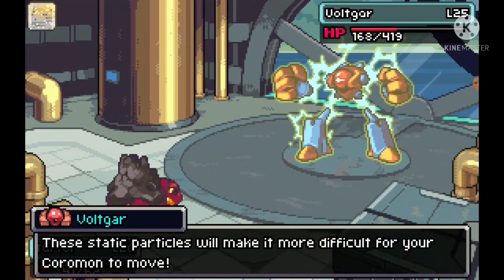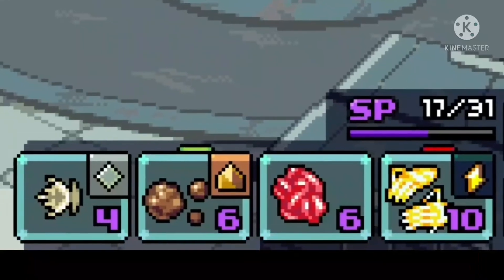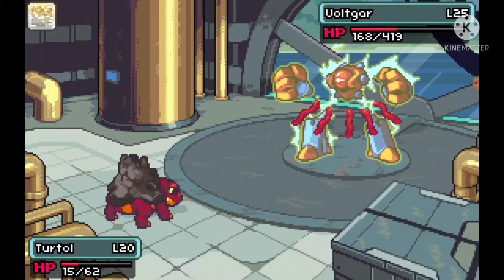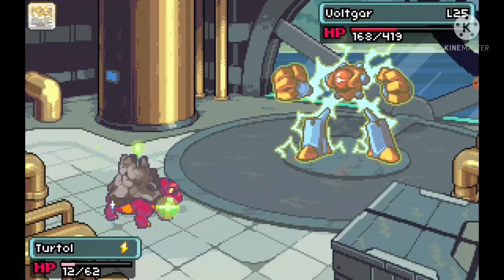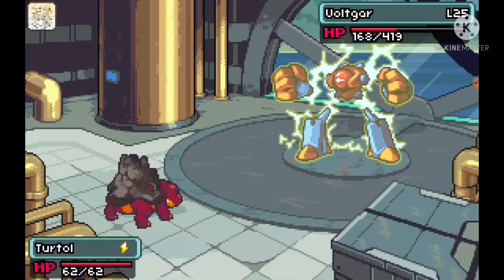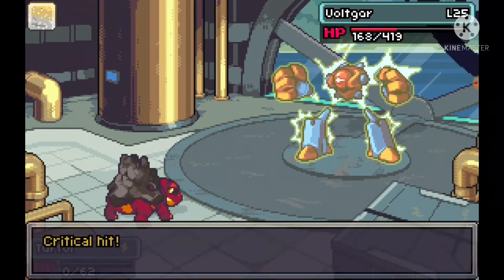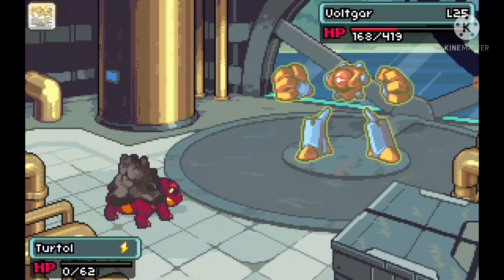Poison doesn't affect him anymore and his static particles are going to make it harder for my Kormon to move — I remember all of this from last time. He's on low HP but all of my moves take too much SP, which is terrible. I'm nearly dead. I'll use Healers so I do double damage next time. I'm a bit low so PPK will get me back to full HP. No — not Super Punch! I forgot it unlocks the most powerful move in the game — it's over.